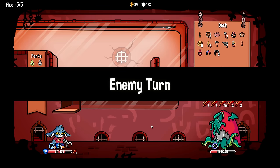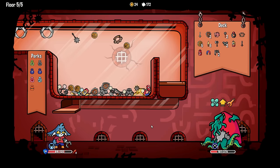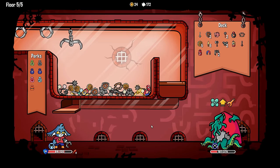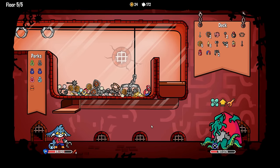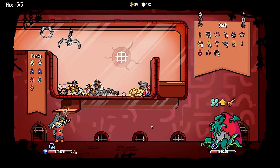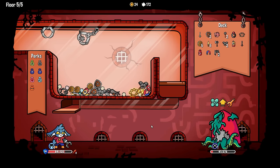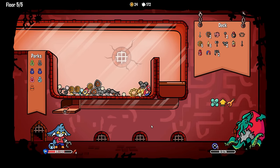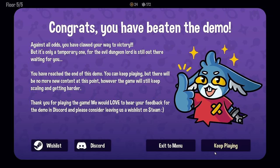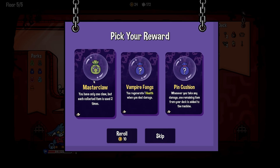Claw - wait, did I really use three claws that turn? Okay, maybe I'm losing it now. Damage - more damage. Easiest boss of all time. Get wrecked. Keep playing - what happens now? Master claw - let's find out. Floor six of infinite.